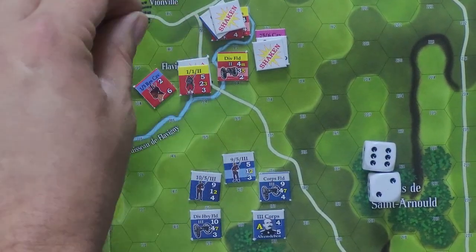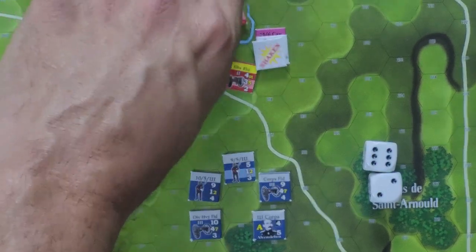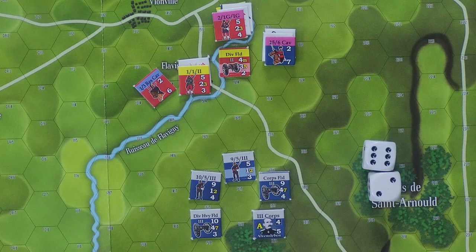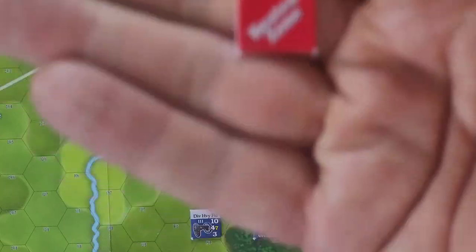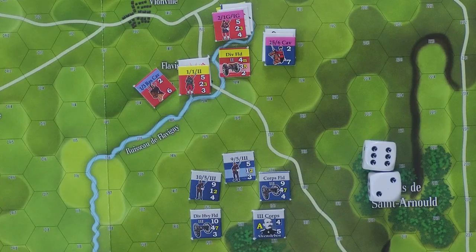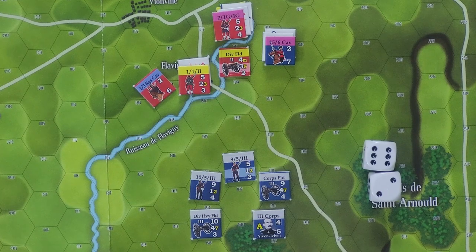So the next chit that's pulled is the French Beaten Zone / Bloody Struggle chit — this one right here. We have Beaten Zone on one side and Bloody Struggle on the other. Pierre already has a Beaten Zone chit, so he's going to hold the Bloody Struggle side because he's figuring that eventually the Prussians are going to hit Flavigny with an assault and he's going to need that event. Since he elects to hold it, there's nothing else that goes on. We draw the next chit.